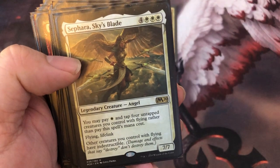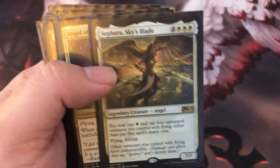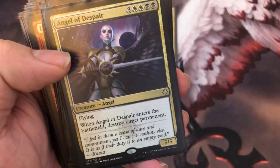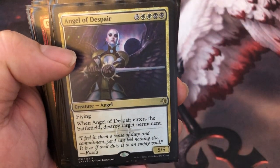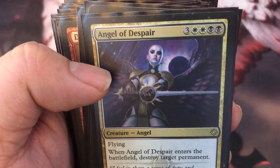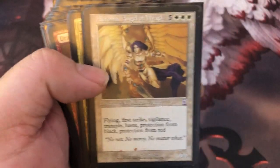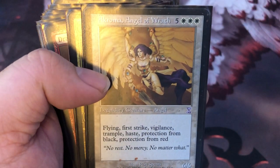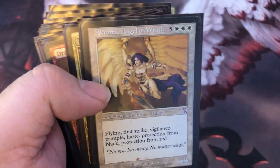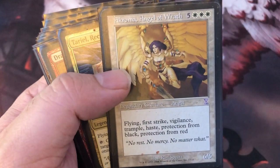Sephara — make your other stuff indestructible. Plus if you have her in hand and you've got a bunch of flyers with Vigilance, you can bring her out cheaply and get some lifelink as well — seven lifelink, could be 14, could be 28 with the other angels out. Angel of Despair — destroy any target permanent, anything you want destroyed as long as it's not indestructible. Great card, awful mana cost, doesn't matter — you're bringing her out for free. Akroma — Flying, First Strike, Vigilance, Trample, Haste, Protection from Black and Red. If red Akroma doesn't get through, this Akroma gets through. 6-6, great card.